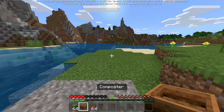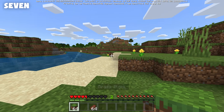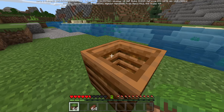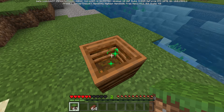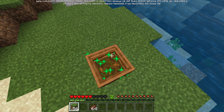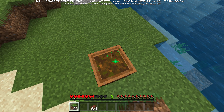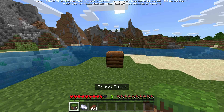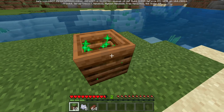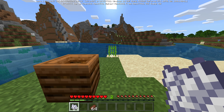This next one also feels like a bug. If you've done a big digging project and cleared out a lot of land with grass blocks, no big deal — go to a composter. You can actually put solid grass blocks into the composter. You can compost with these dirt blocks. This seems insane and probably not intended, but it does technically work. I mean, it is grass — but it's a literal solid grass block.